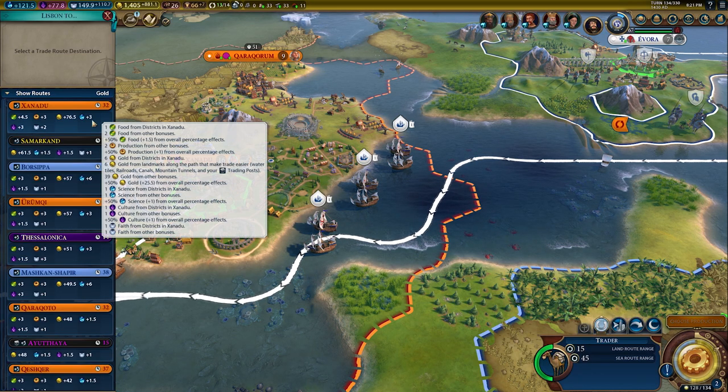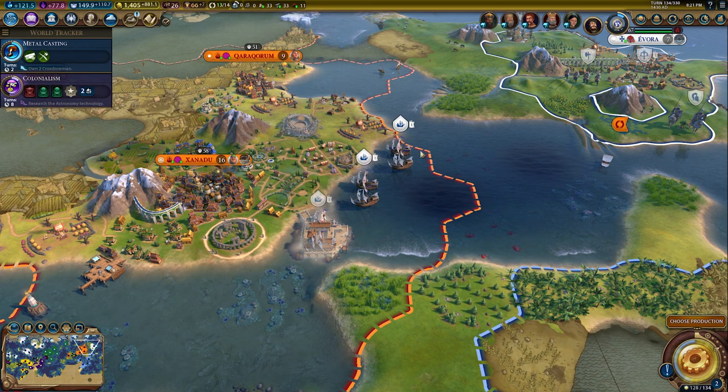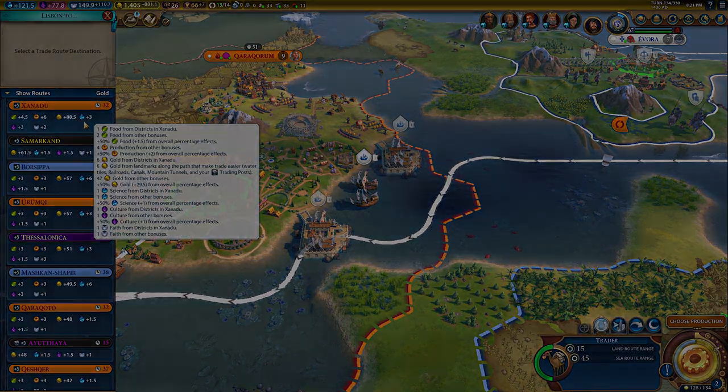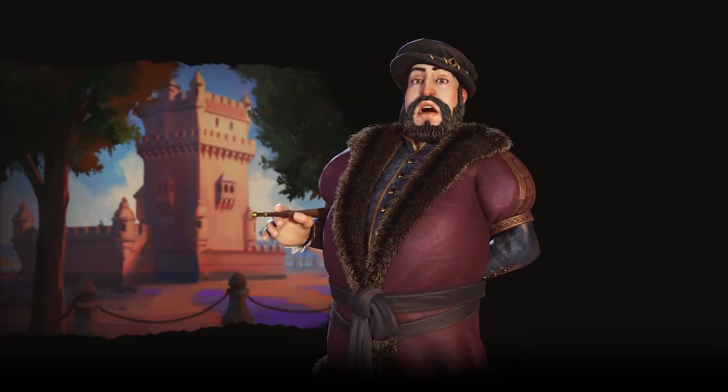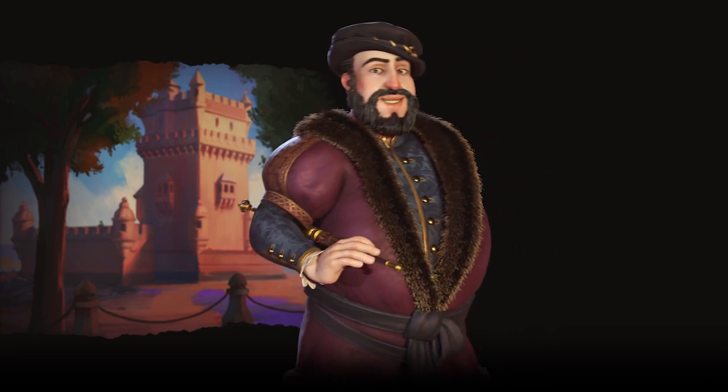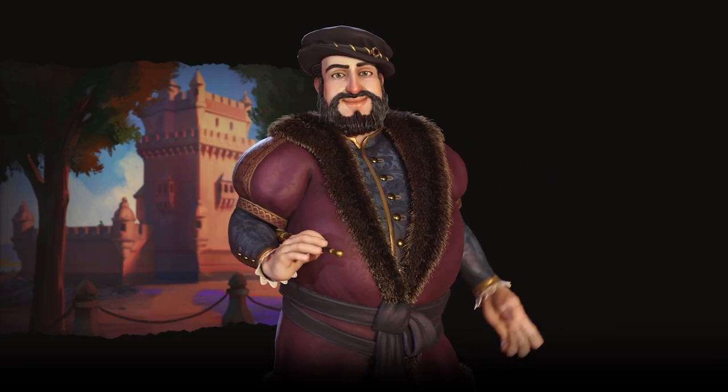Once you build a Navigation School, start cranking out Nau units for feitorias. But plan carefully, because feitorias have strict placement restrictions. Will you journey beyond your shores to share riches from distant lands? How will you lead Portugal in Sid Meier's Civilization VI?